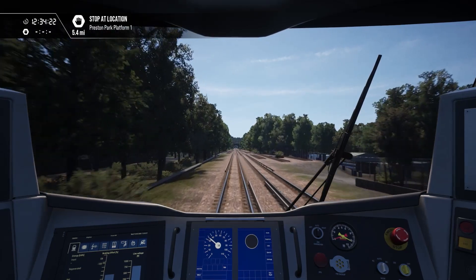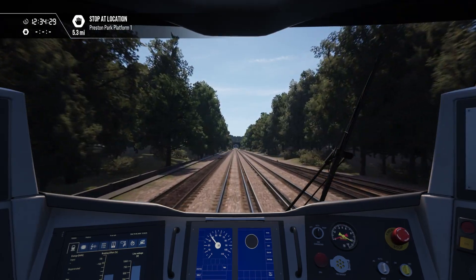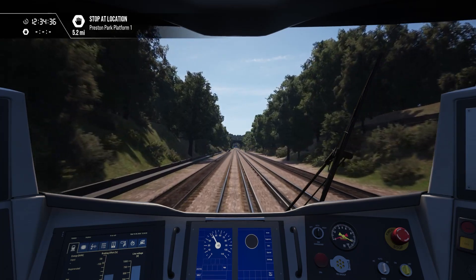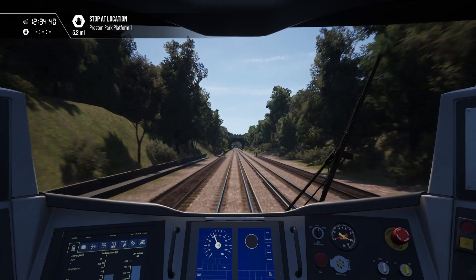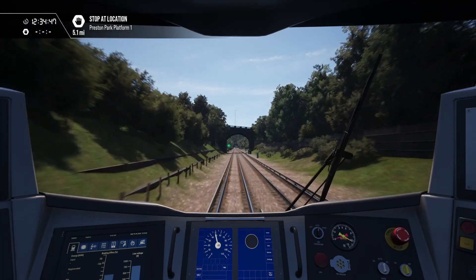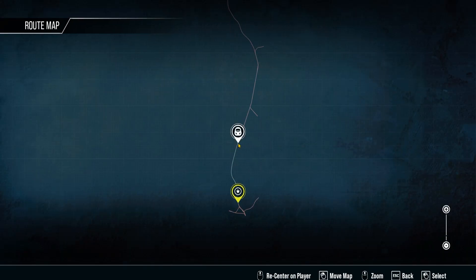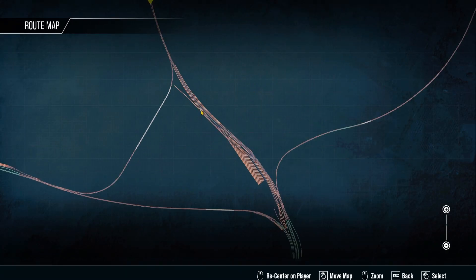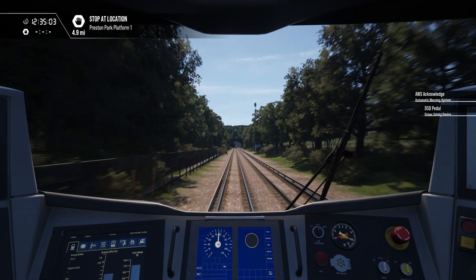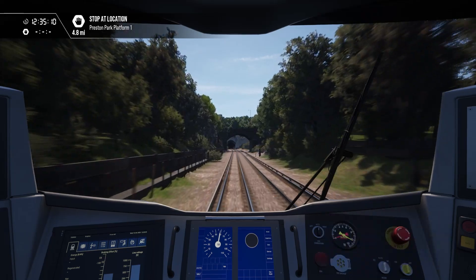There are some disused sidings there — I wonder if we can thank a certain Dr Beeching for this. I presume this was quad-tracked and got cut, or maybe it was just a relief line that doesn't get used. No, it's definitely not wide enough for tracks. Okay, we've got five miles to Preston Park, and then Brighton is very close after that.